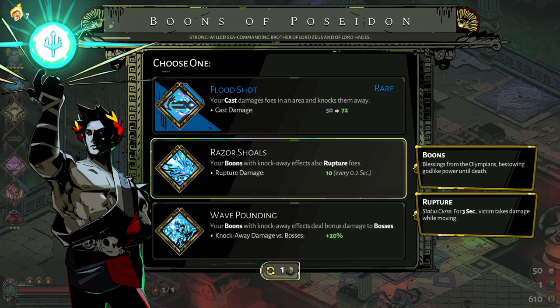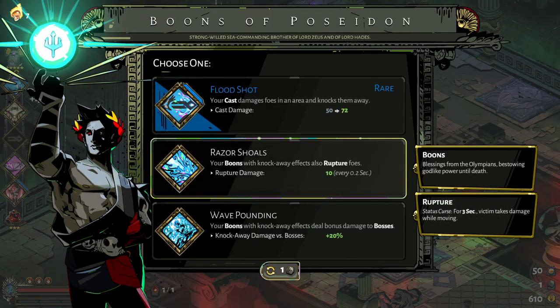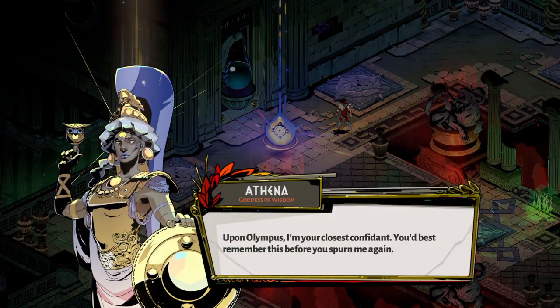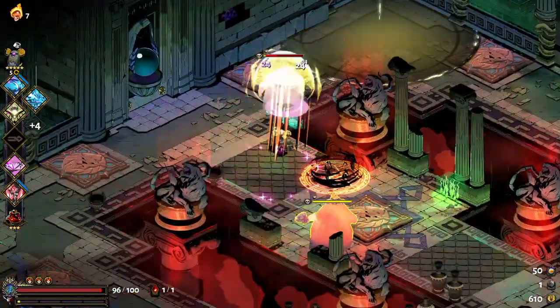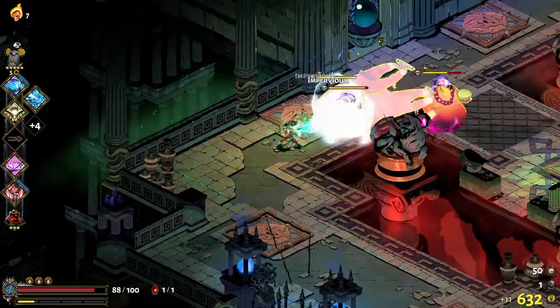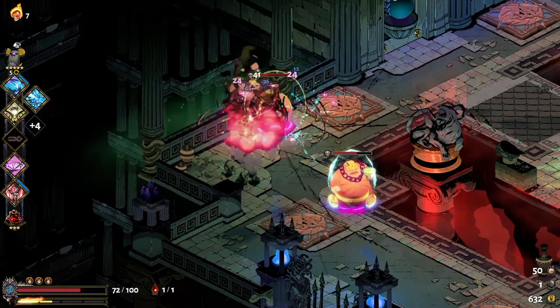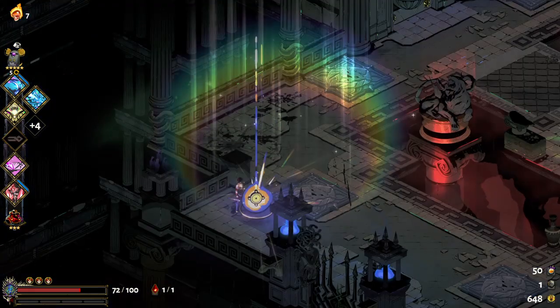Poseidon's cast is nice but Rupturing Floats is also pretty good. Poseidon says: "On Olympus I'm your closest confidant - you'd best remember this before you spurn me again." You can see that little radius on the floor - any enemy in it was impervious for a bit. Like I said, Athena is usually the easiest one to deal with, but at the end you still get her boon.